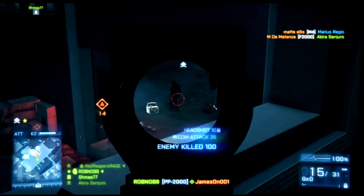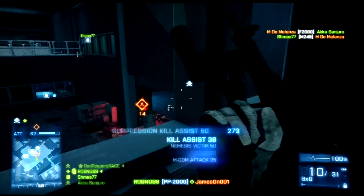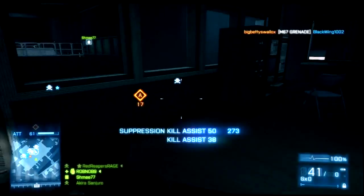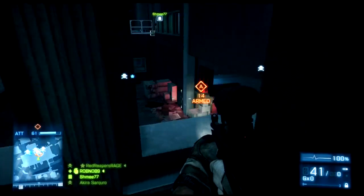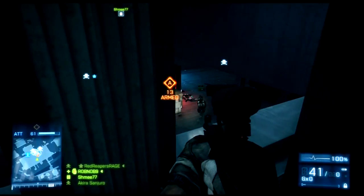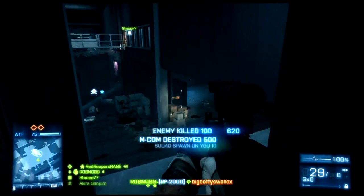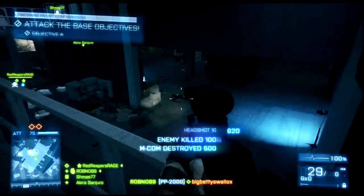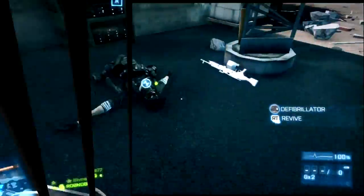I just went up into the room and I can overlook the objective perfectly. I can already see enemies there. You can just overlook them — that's perfect. Just keep an eye on it, keep covering the objective. The aim of the game is to destroy the objectives, so if you've armed it and you're covering it, that's fine — it's not really camping. There you go, MCOM destroyed.